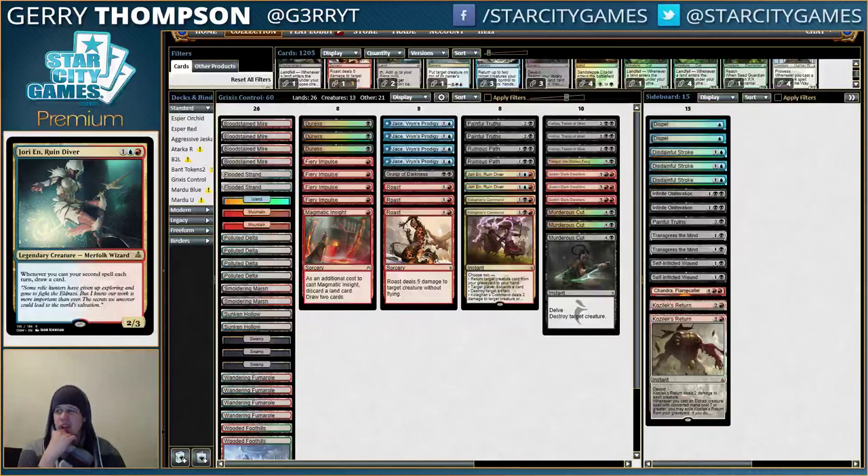This deck is basically just black and red, but the sideboard has some counterspells, so the blue is kind of necessary if you want to beat stuff like Rally and Ramp. This deck is kind of a mid-range-y control deck that tries to turn the corner once you're stabilized. And I think this deck is better than Jeskai Black at doing that because it has a few more threats.